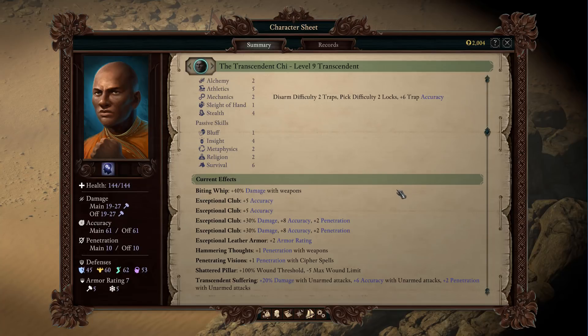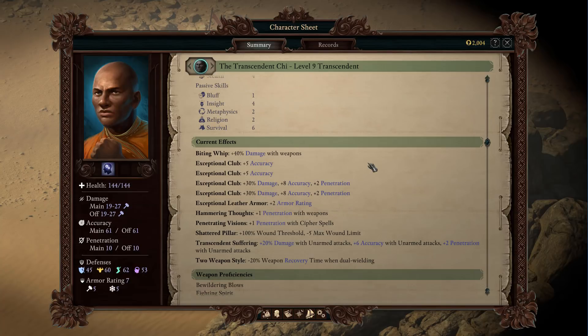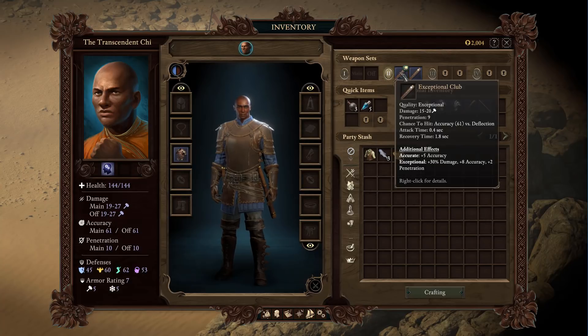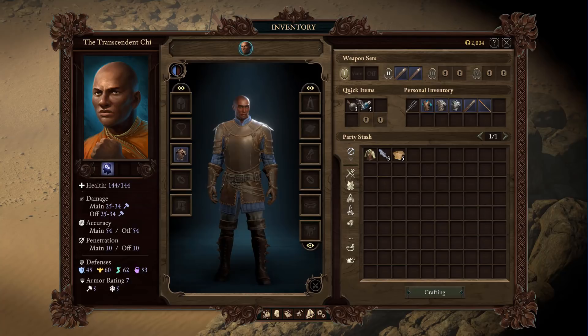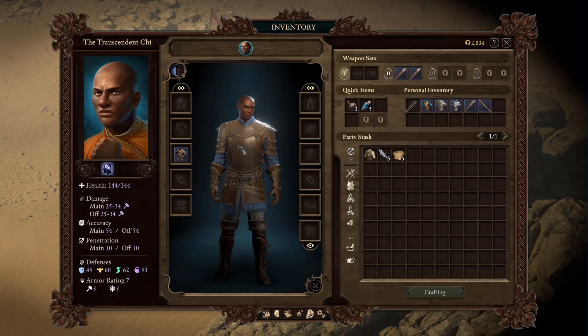I put extra points in Biting Whip for additional damage, as you can see right there. I'm using clubs right now, and an interesting thing about clubs — even with exceptional clubs my accuracy is a little higher — but watch the damage with my fists: seven extra damage. That's a lot of damage. The recovery time on the clubs is very high, but thanks to Two Weapon Style you'll see I attack with my fists very fast.